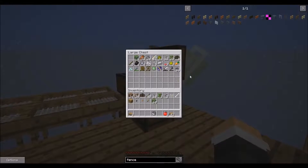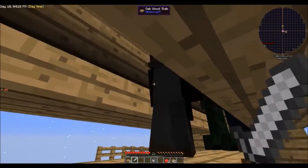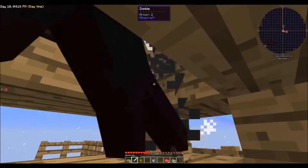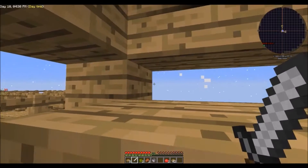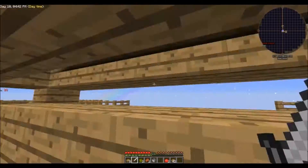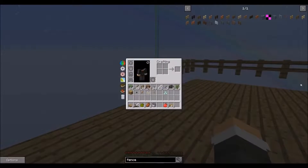Going to go whack some mobs - come on, give me some good stuff. I do need a lot of bones too. Doesn't look like anything amazing. Oh, a loot bag! Awesome, a common loot bag. Let's open this up - prismarine crystals. Nothing amazing.